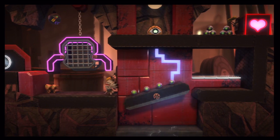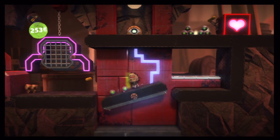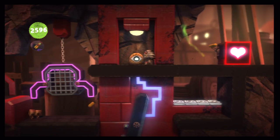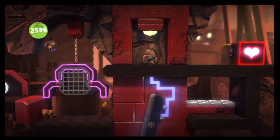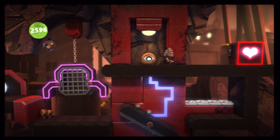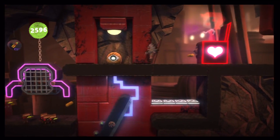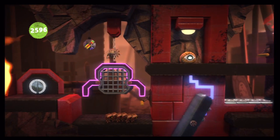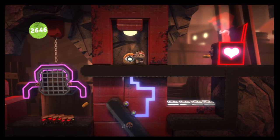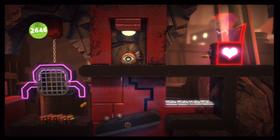Here we just have to run across this little electrical rotating platform — pretty straightforward. You can hit the other switch there but the sack bots won't be able to make it across. I'm going to grab that prize bubble first on that cage over there. All you've got to do is hold it down once it's in a good position and all the sack bots can run across to the other side.